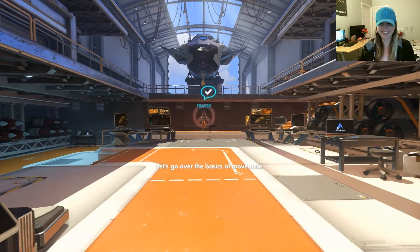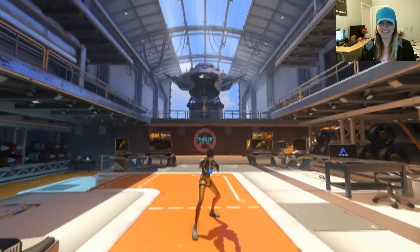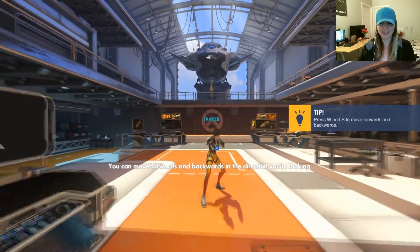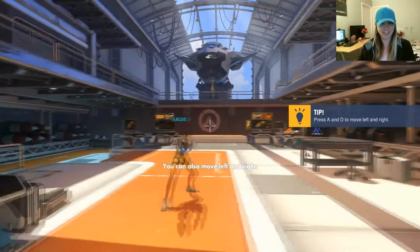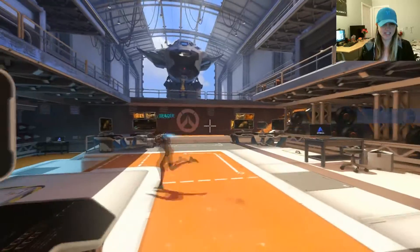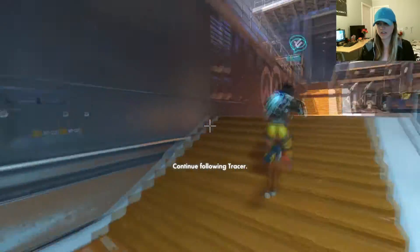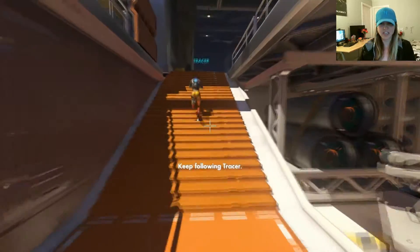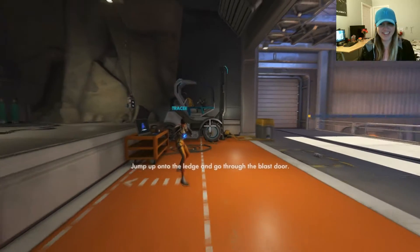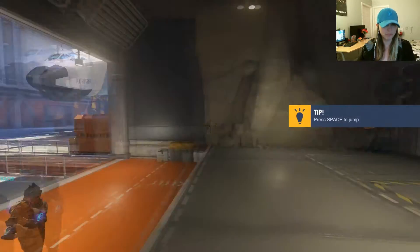Hey, I am! Let's go over the basics of movement. You can move forwards and backwards in the direction you're looking. You can also move left and right. That's some good stuff. Follow Tracer as she moves around the hangar. Let's do this. Continue following Tracer. Keep following Tracer. I keep going to press Shift to go faster from Ark. Jump up onto the ledge and go through the blast door. Boom. Bye!